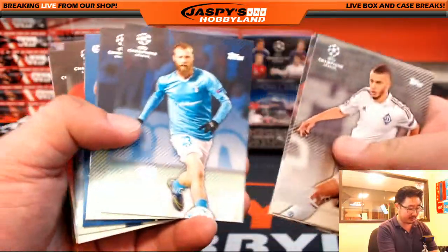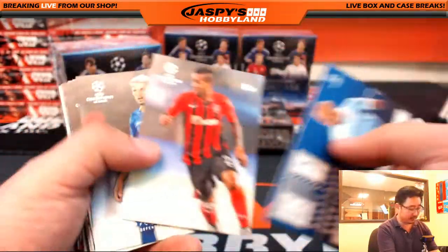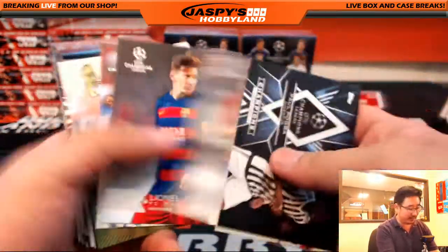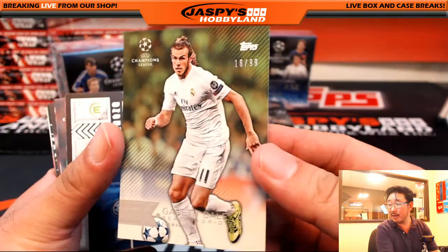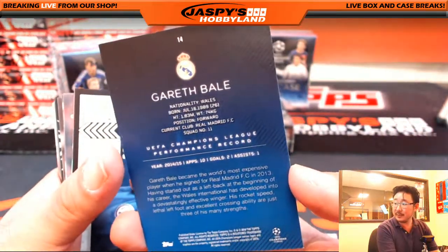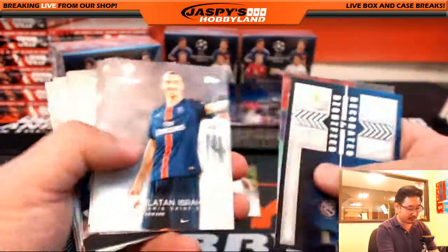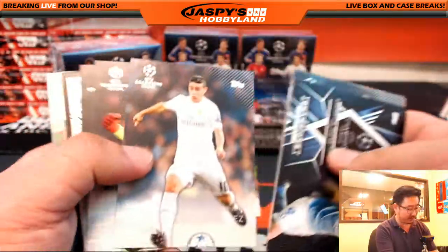There's Vincent Kompany, who had some very nice words to say — he's Belgian, and everyone is staying calm and being strong in Belgium. Gareth Bale, nice — 16 out of 99. He's had some injuries this season for Real Madrid, but he's a really good player. Gareth Bale goes to Vasilis with G. He got his autograph out of 25 in the previous break, which was pretty nice.